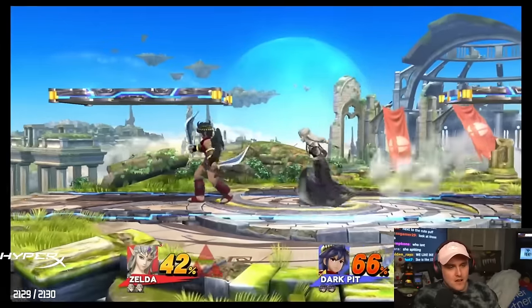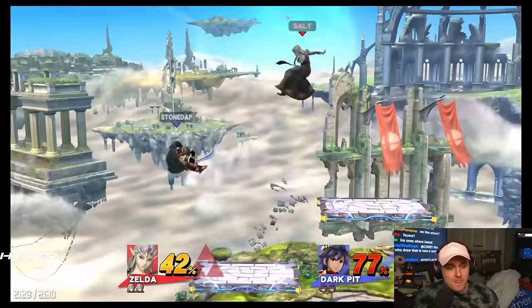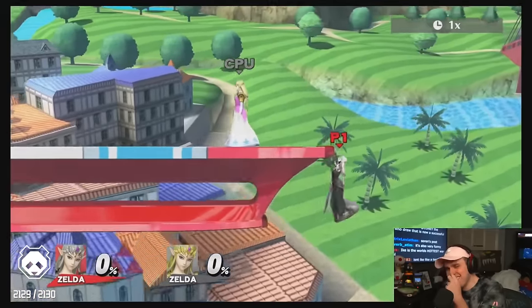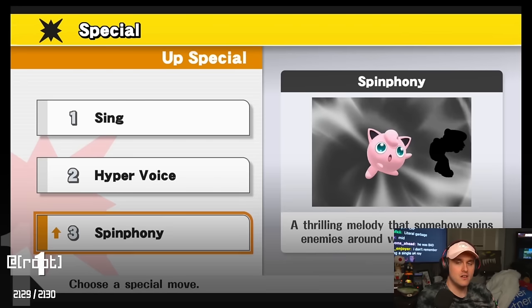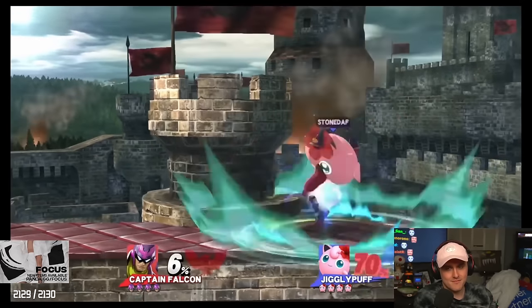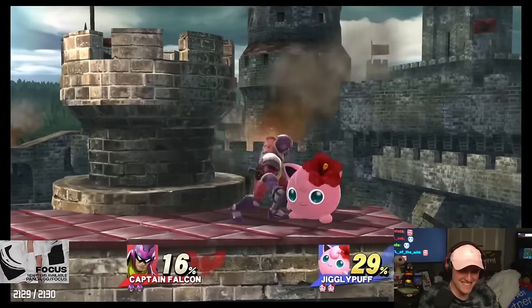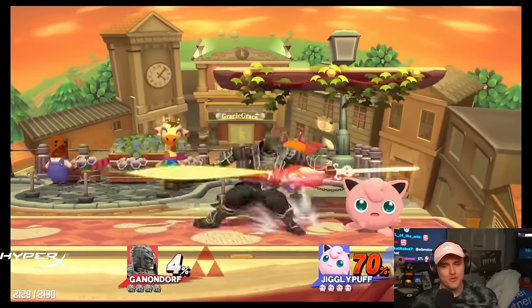Number two — Farore's Windfall is so bad it almost boggles the mind. The second hit of the up B doesn't launch you, but it spikes, which doesn't really make any sense. The default up B kills very early. Why would that spike? Number one — Spinfony. Even if your opponent does get hit by the attack, you won't send them anywhere, and the move has more end lag than all of your other moves combined. If you ever use Spinfony at any point in any match, you're funny in a free-for-all — you're just sitting in the middle of the stage singing while everybody else gets lightly staggered. Good movie. God, I love custom moves. I'll drop a like on that.